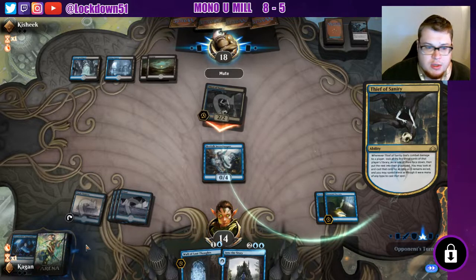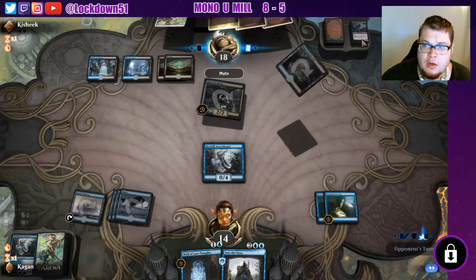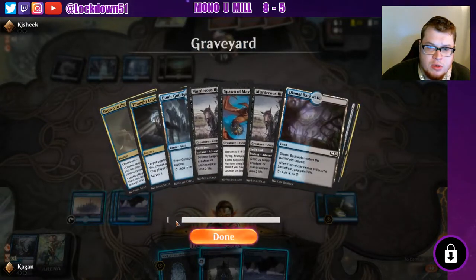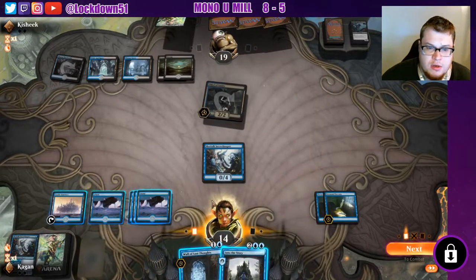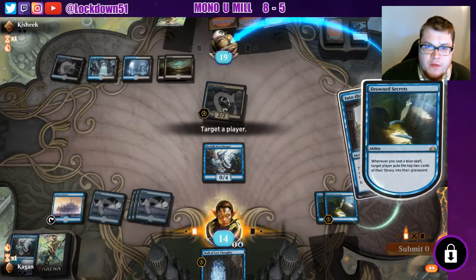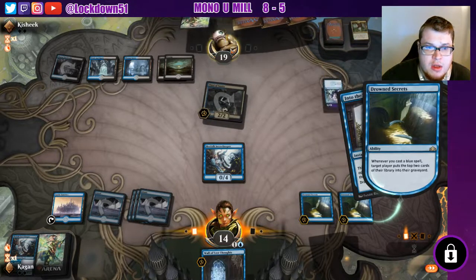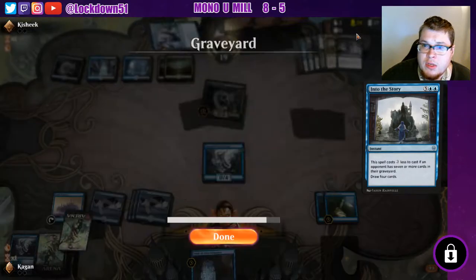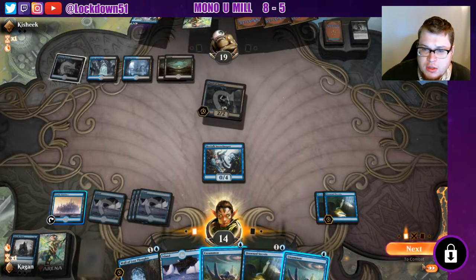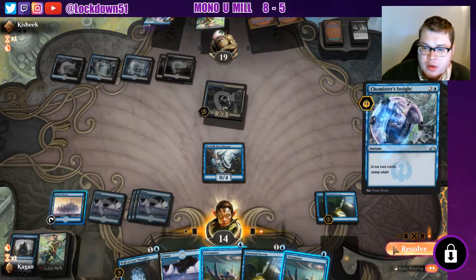I don't want Vantress to get hit, that would suck — I've only got two four-things now. Let's take a look at what we've been hitting on their side: troll, spyglass, murderous rider. Let's Into the Story — might be able to find an unsummon for this Thief of Sanity, just refill our hand. We can't block the thief anyway right now. We find two unsummons, that's excellent. We're down to 27 cards; pretty happy about our position.